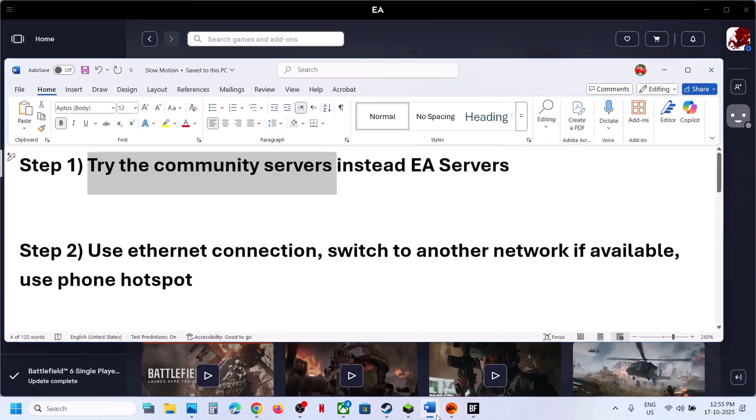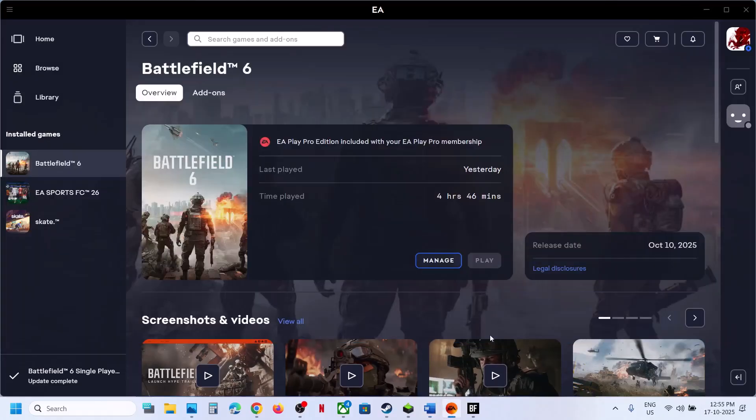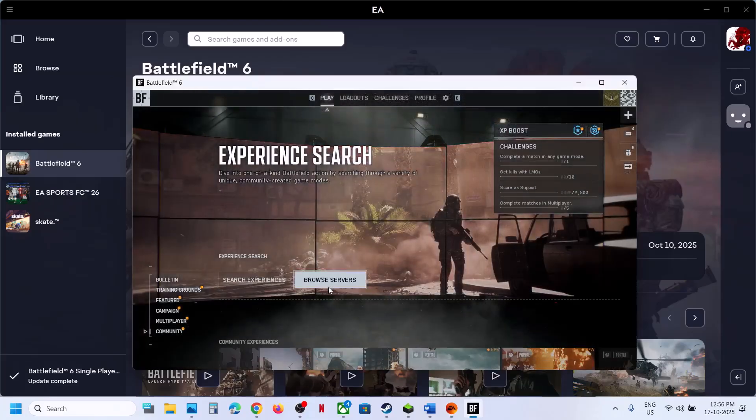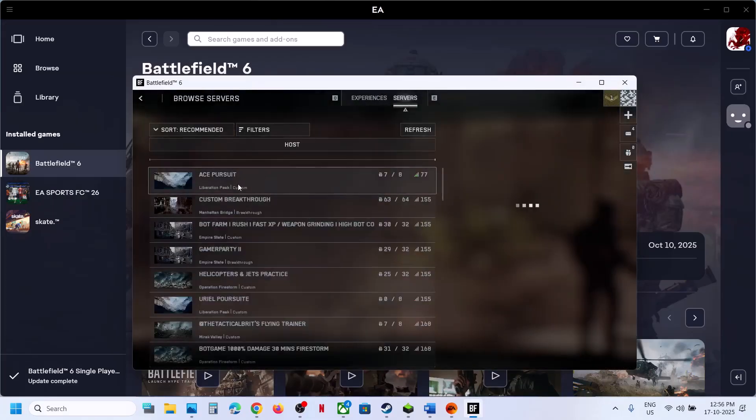The first step is to try a community server. Go to the game, then go to Community, browse servers, and connect to any community server to check if the issue is resolved.